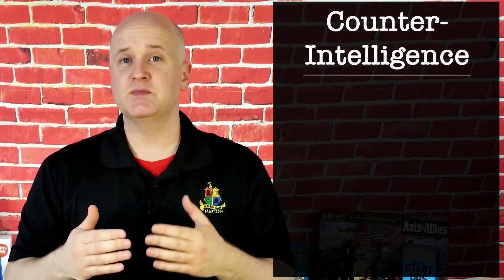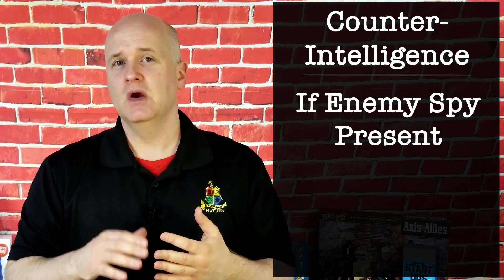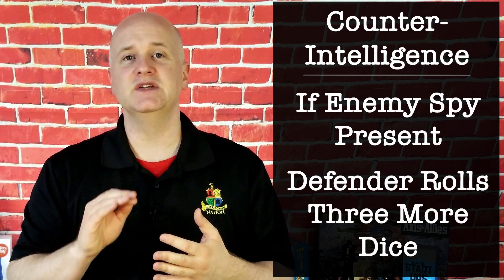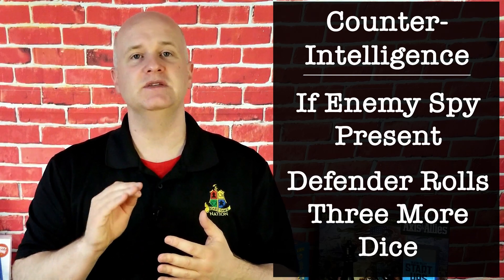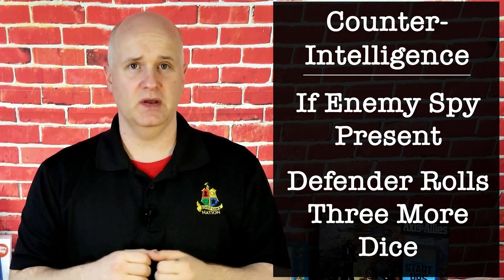All those abilities are cool, but we needed a way to rein them in. Enter counterintelligence. Spies can disrupt the ability of enemy spies. If an enemy spy is present when a spy attempts to use reconnaissance, corporate espionage or sabotage, or intercept orders, the defending player rolls an additional three dice to counter the enemy spy's ability. If any of those dice roll a one, the spy is destroyed — your spy kicks open a door, running into an enemy spy that's giving a serious boost to the defense.